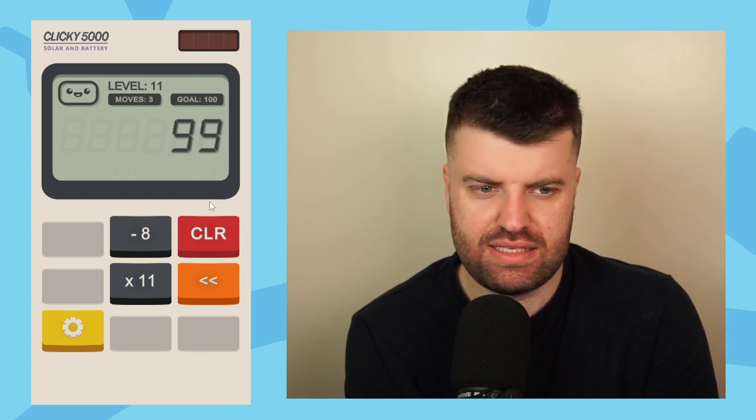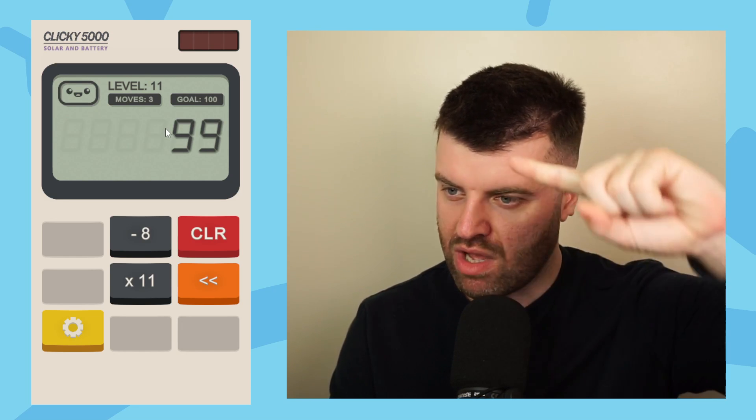Starting at 99, we need to get to 100. What calculator starts on 99? By the way, these old solar-powered calculators — if you covered the solar panel, all the power went because it was powered by sunlight. These days people just have calculators on their phone.